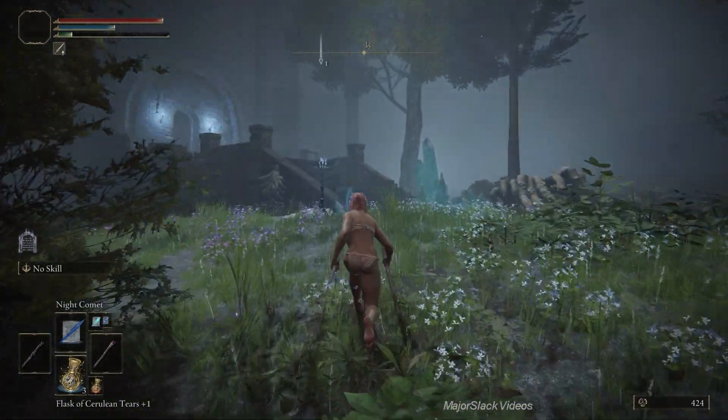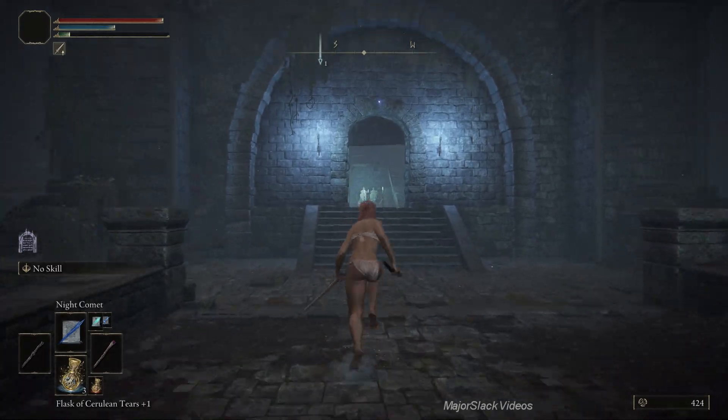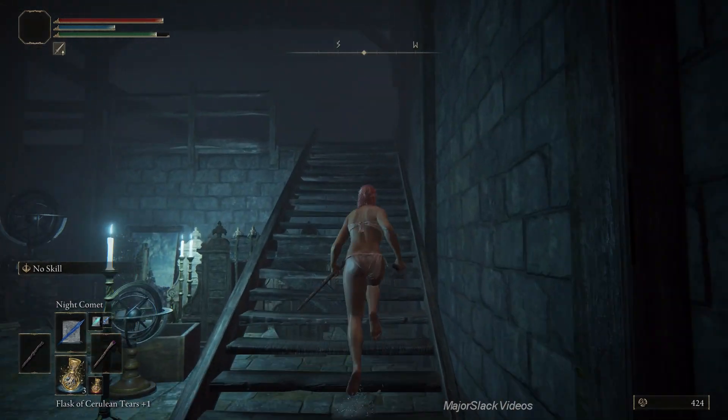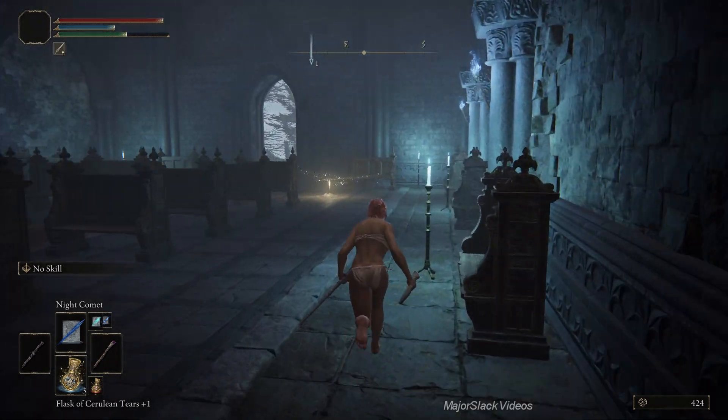You can cut across the grass a little bit to take a shortcut to the stairs to avoid this giant hand. He's going to try to paralyze you with that purple crap. You should be able to get in this building before he does that. Up the stairs, you're going to discover a Site of Grace right here.